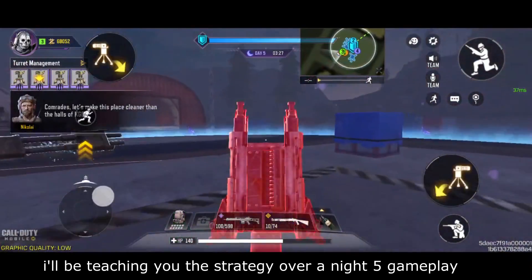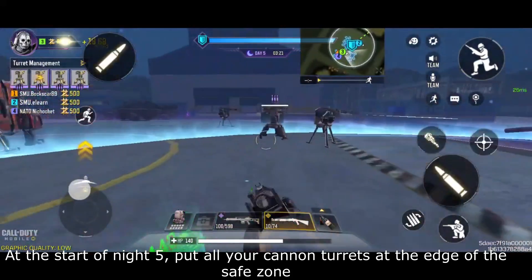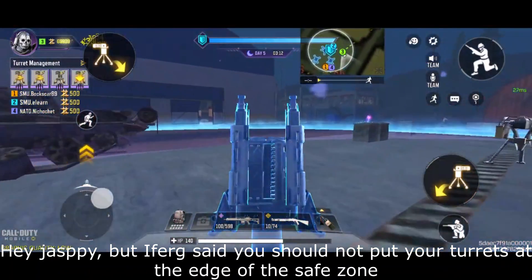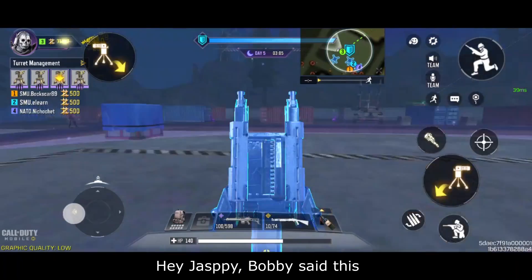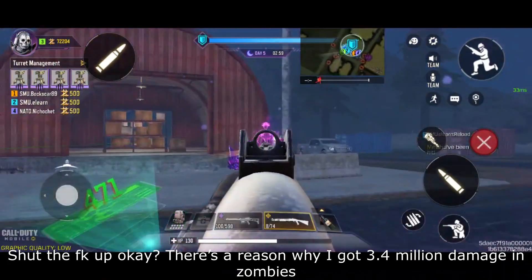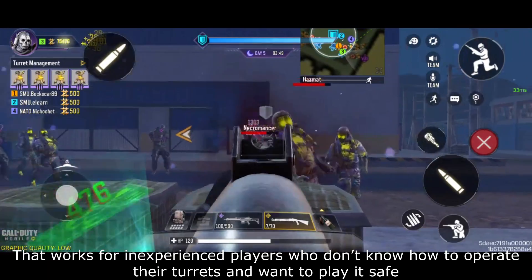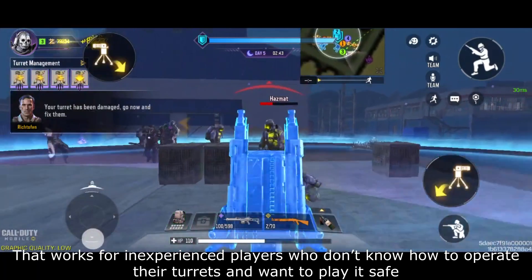I'll be teaching you the strategy of using the cannon turret over a gameplay of night 5. At the start of night 5, move all your cannon turrets to the edge of the safe zone. Now, some people say you should not put your turrets at the edge — you should put them close to your base so that it is harder for the zombies to hit. But there's a reason why I got 3.4 million damage in zombies. Bobby and those players are right that it works for inexperienced players who don't know how to operate their turrets and want to play safe.